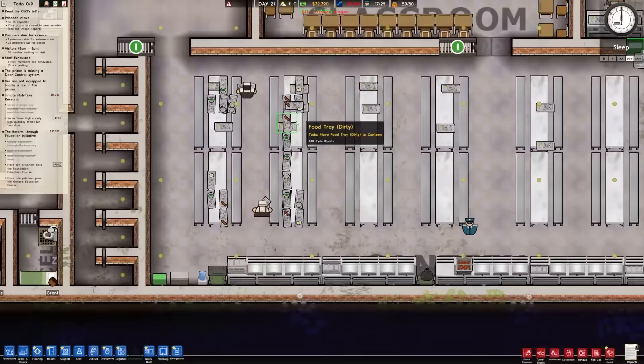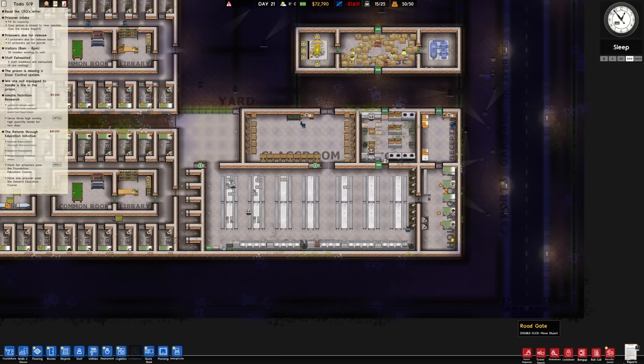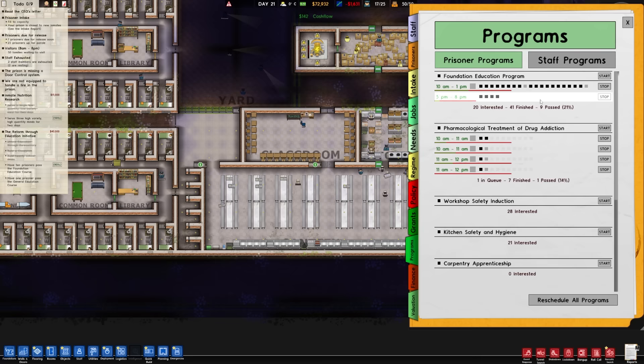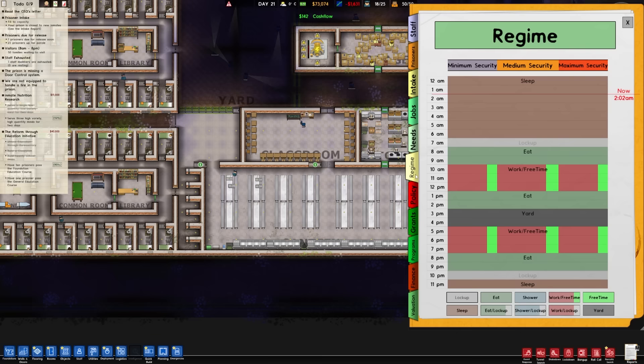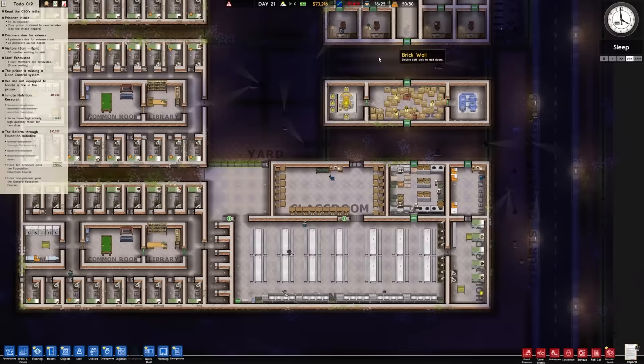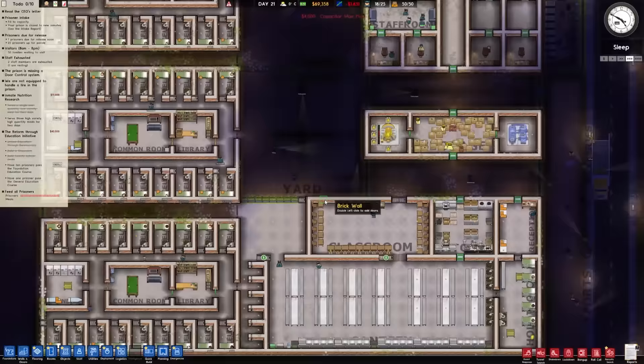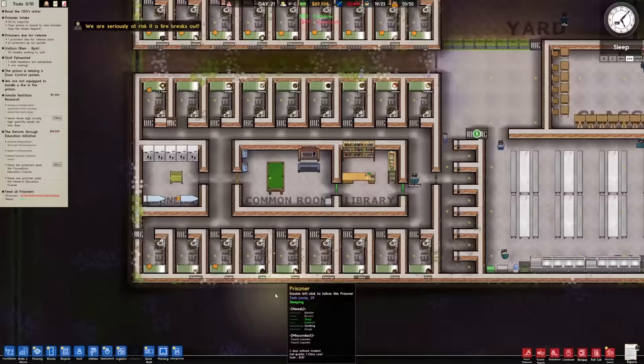I wonder if they don't actually change anything visually. We still need one more guy to pass the foundation education course. We only have the one classroom and two regime slots for work/free time. I kind of want to have a third one, but the way this is set up there's not really a good place unless we shifted things around. I want to make sure they get eight hours for sleep - that's important. Says the person who never ever gets eight hours of sleep. We are going to need some more power soon, so I'll go ahead and put in a couple more capacitors.